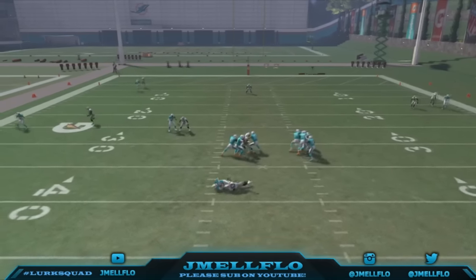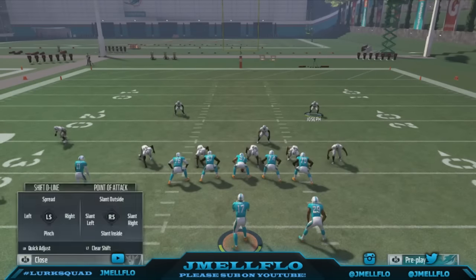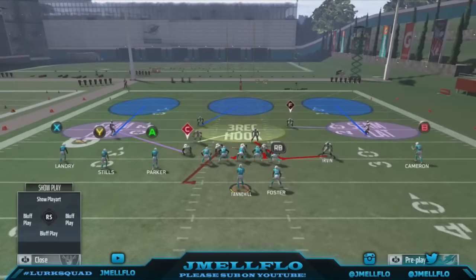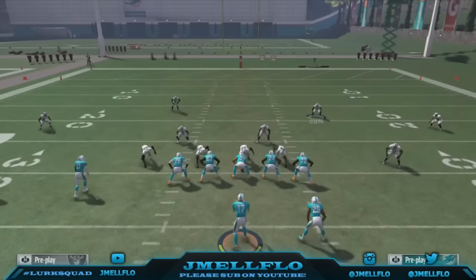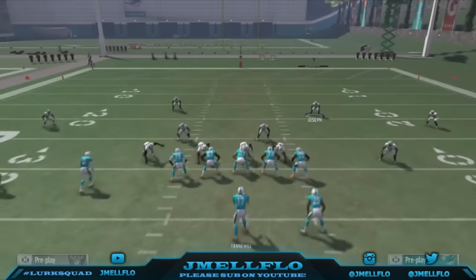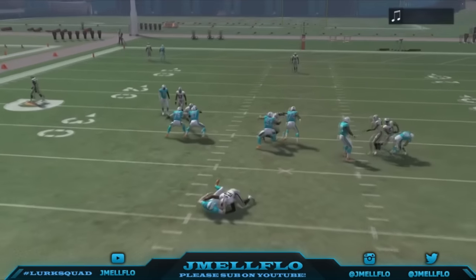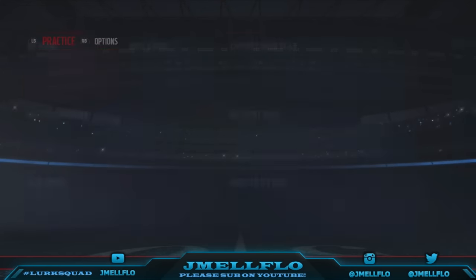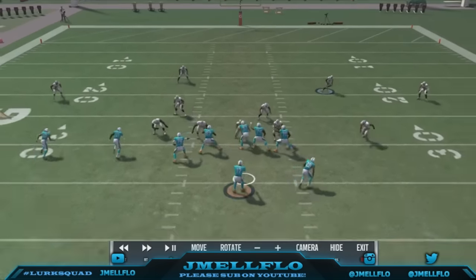You see my boy just come screaming through the gap. Make sure you've got a fast linebacker. We're sending five people right now, but you can easily send four. The four-man blitz comes in like 85% of the time versus a blocking running back, while the five-man with a blocking running back you're pretty much guaranteed to get pressure.